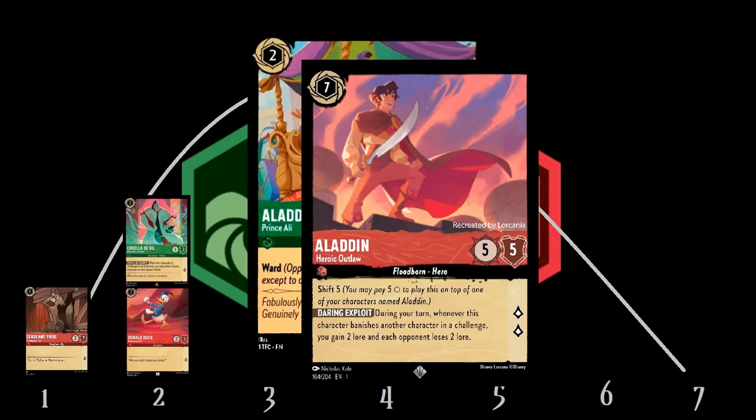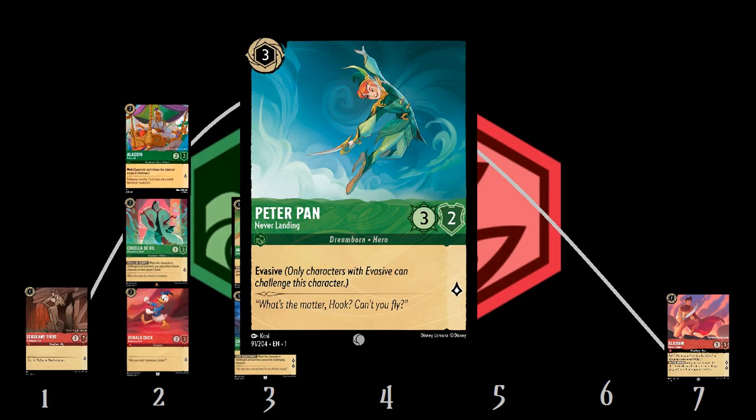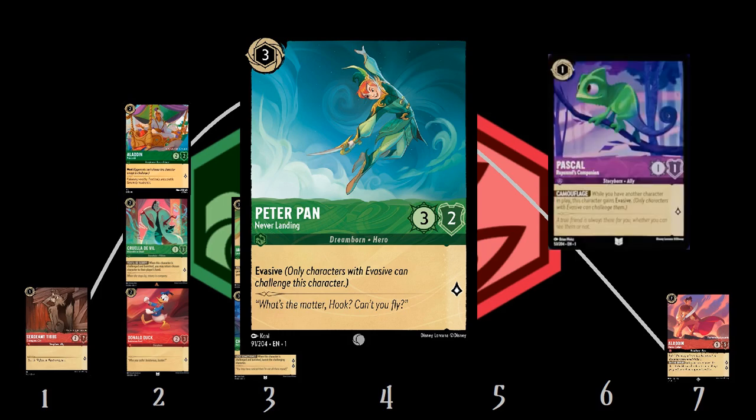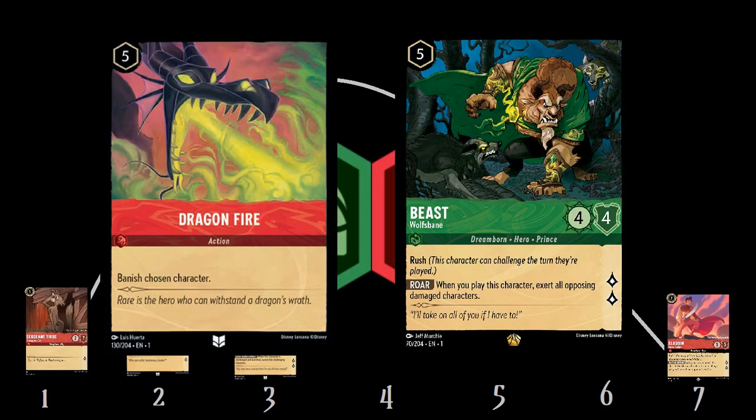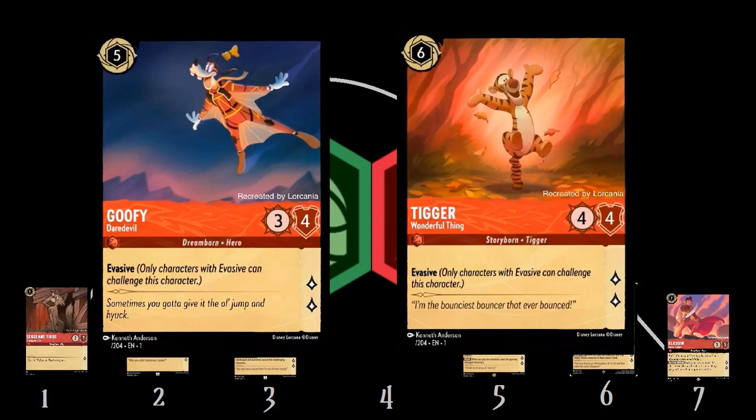In the middle, we've got the usual green good stuff: Iago Loudmouth Parrot and Cheshire Cat Not All There. At three, we also have our first evasive, Peter Pan, who will mostly be for questing — the only things he should be challenging into are our Pascals. Then at the upper end, we have our removal tools: Dragonfire, Beast Wolfsbane, and also Genie, who along with Goofy and Tigger make up our remaining evasives.